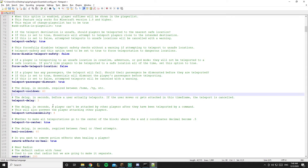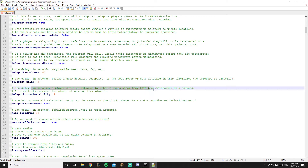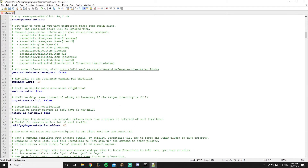The teleport vulnerability setting controls the delay in seconds during which a player cannot be attacked after being teleported by a command. It's set to four seconds by default — feel free to change it.